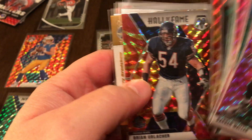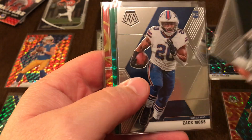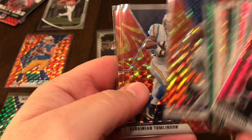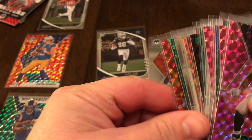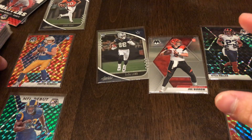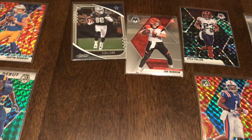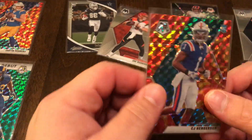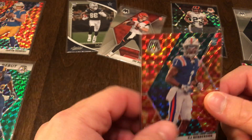There's a Minshew Magic there. Pretty cool return on this break. That one Herbert will probably take care of everything we opened here, and I'll probably go ahead and try to get rid of the Burrow too. Every one of those hanger boxes is going to have a Reactive Gold Rookie in it — I just happened to pull the Herbert.